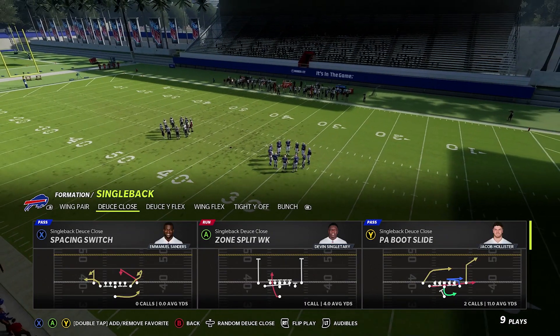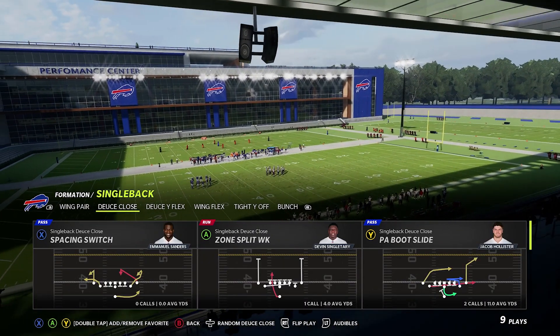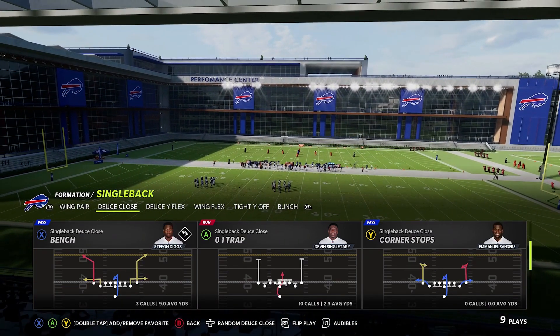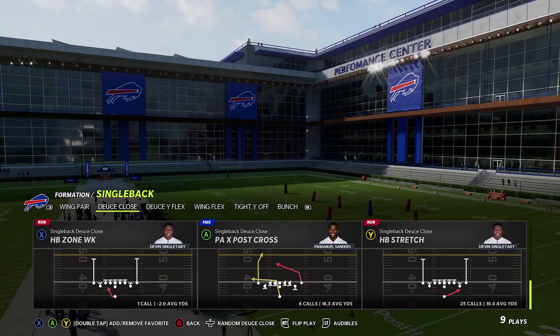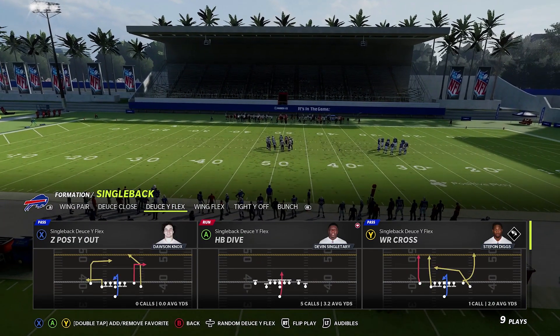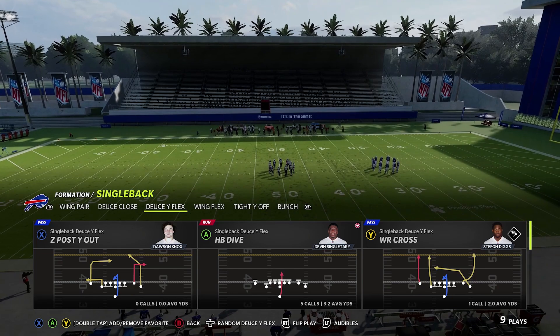Being able to audible to deuce close and have a very quick shift gives you twice the amount of plays that can make you really tough, especially if you like to be a runner. You've got zero one trap, half back stretch, and half back zone weak all at your fingertips with deuce close. Let's start with the Y flex, as it's a formation new to this year.